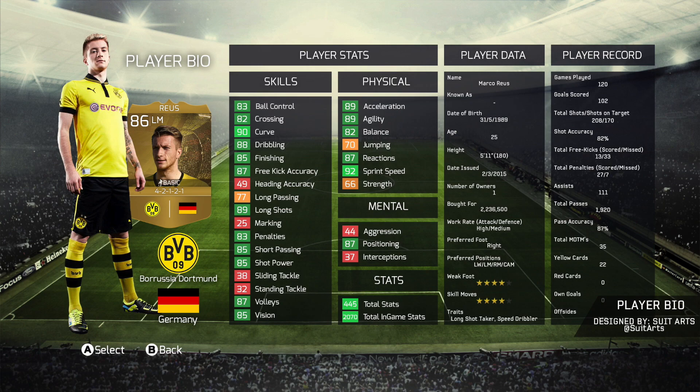Finally, we've got the actual Player Bio Screen — it's when you click the right stick when you're in the Squad Menu. It's got his player record on the right-hand side, including his goals per game. It shows his Malamatch appearances, yellow cards, red cards, offsides, assists, and total passes, which is pretty cool. It's got his in-game stats on the left-hand side and also his player data, with a real-life picture which makes it look pretty awesome.